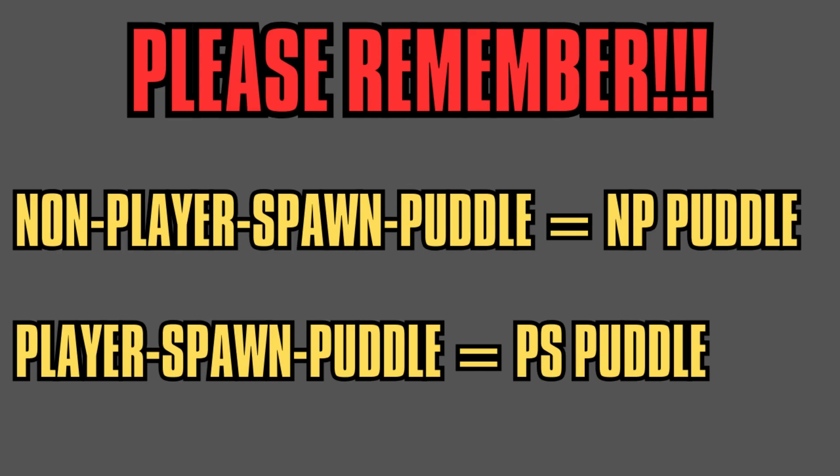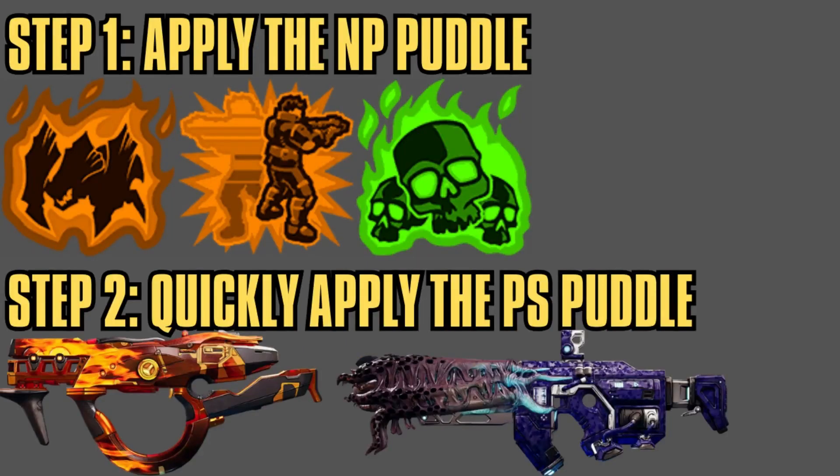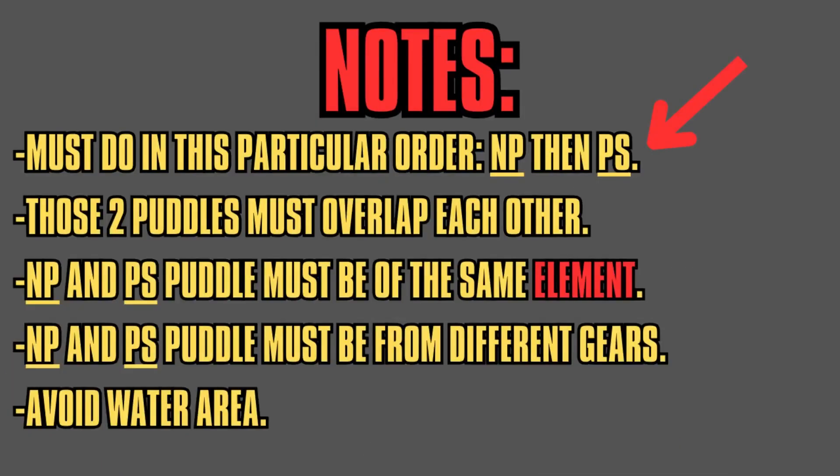Please remember these denotations because I will use them throughout this video. Now, how do you perform puddle merging? Step by step: first, get the NP puddle to appear first, then quickly apply the PS puddle and boom, big damage — very simple. Note that you will need to do it in this particular order, NP then PS, otherwise it won't work. Make sure that when you are applying the PS puddle, the enemy is in the area where it would be affected by the NP puddle. And both PS and NP puddle have to be of the same element, otherwise it won't work.